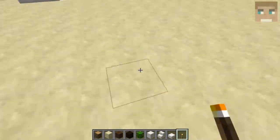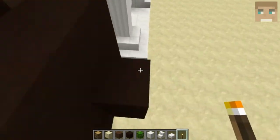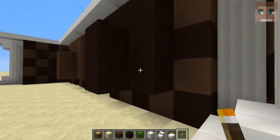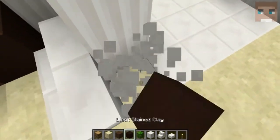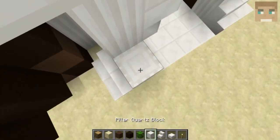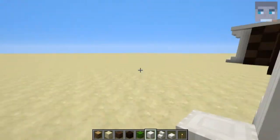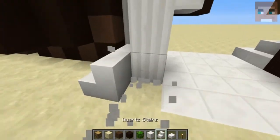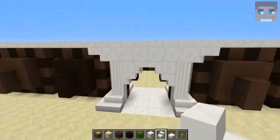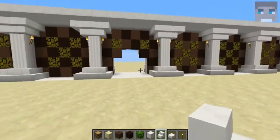Then go through here and shovel some sand. I would recommend either leaving this out or extending this little walkway right here, because it doesn't look too good with this bumpy thing right in your face. But all in all, I'm pretty happy with my design — it doesn't look too bad.